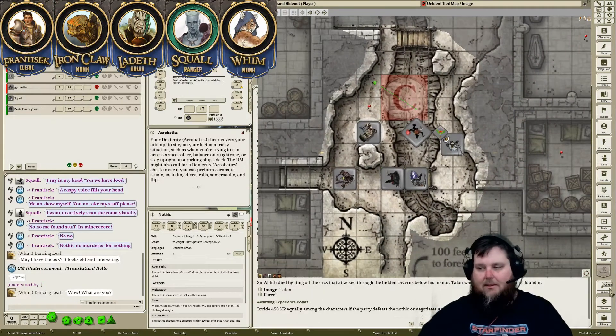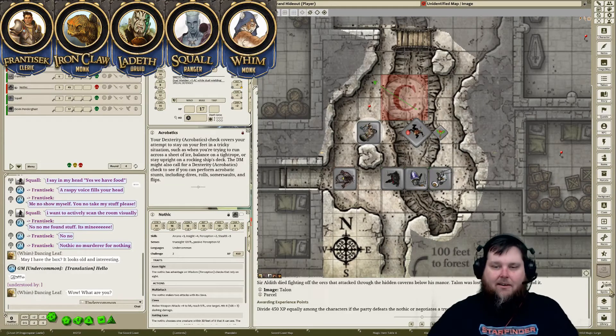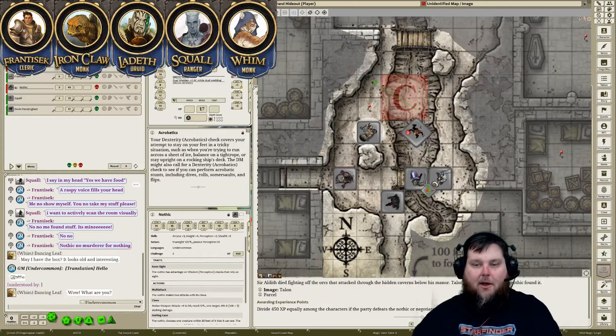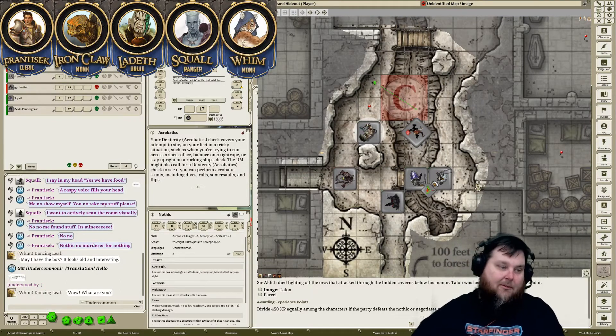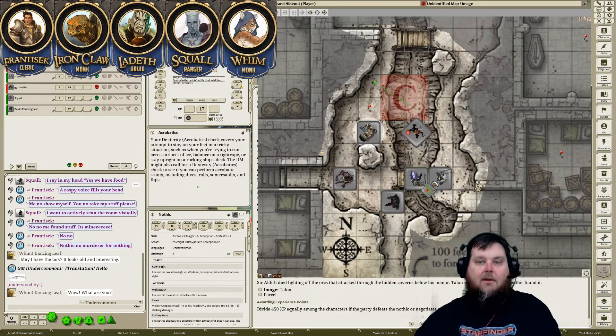'I'll throw him the rest of the rations I have.' Take those off your sheet. He thanks you and jumps back over, pointing at the smiley face again. He says he will give you the sword if you kill all the bad people and vacate them from his home. 'Okay — how many are there?' He says he doesn't know, but lots — lots of ugly humans.